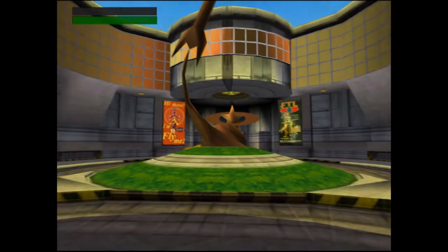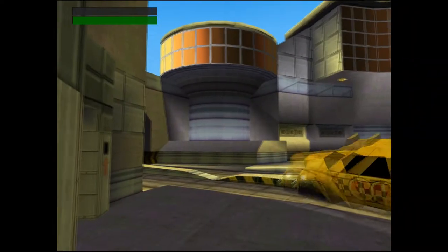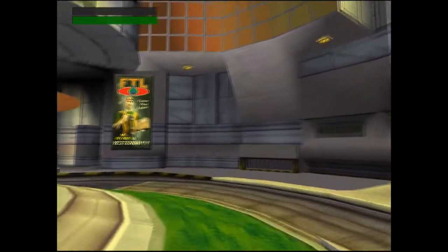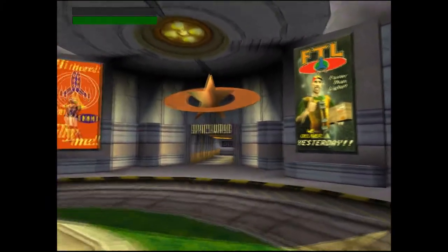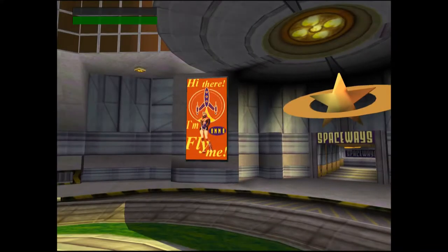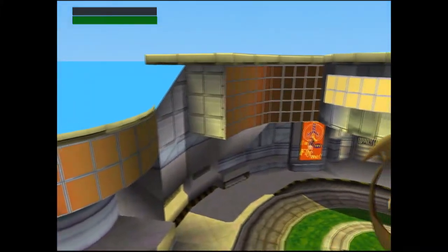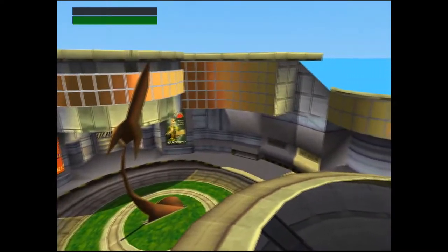So, let's begin with the starting area of Spaceways. You begin the level outside of what is essentially a futuristic spaceport, though it is worth mentioning that according to the level select screen, Spaceways takes place in 2035. Personally, I think this might be a little too early of a date to set a spaceport which claims to have faster than light travel, numerous alien races and ray guns. It's suggested by fans that the actual date may have been 2350, rather than 2035, which would certainly make more sense.